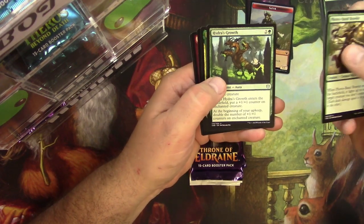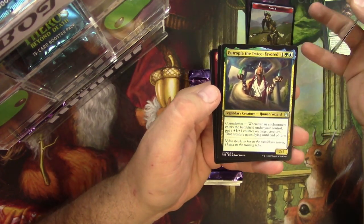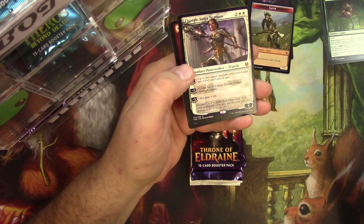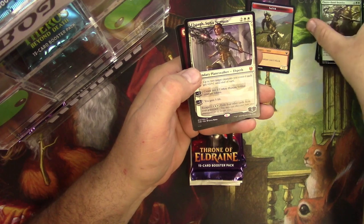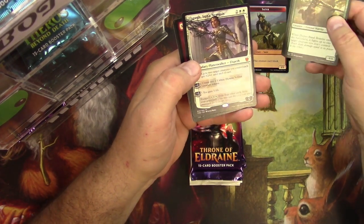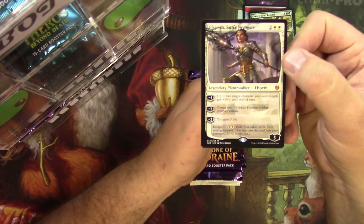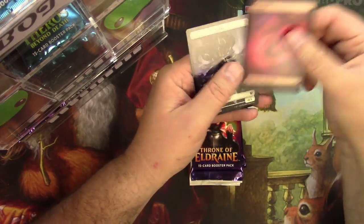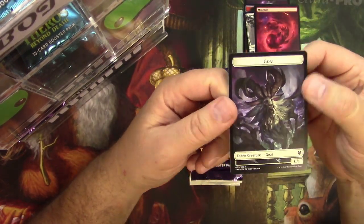Fairies Man Brawler, Hydra's Growth, Eutropia the Twice Favored, and an Elspeth's Son's Nemesis. So another 2-Mythic pack so far for Llanowar Shelves — and a Planeswalker that just keeps coming back. You just can't get rid of her, right? And you got a Goat Token.